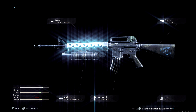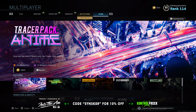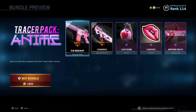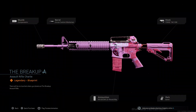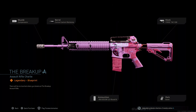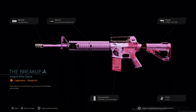As of Tuesday, February 18th, there is a new Tracer Pack Anime for 1800 CoD Points. If you click on this, one of the items you get is the Breakup M4A1 assault rifle variant. One of the main draws of the OG blueprint was that it gave you that top carry handle, which is very signature of an M16, and the Breakup is the only variant in the game available right now that gives you that M16 top carry handle on the M4A1.